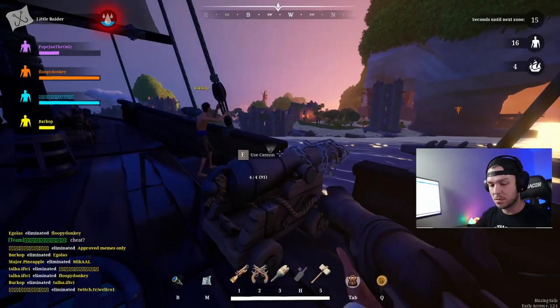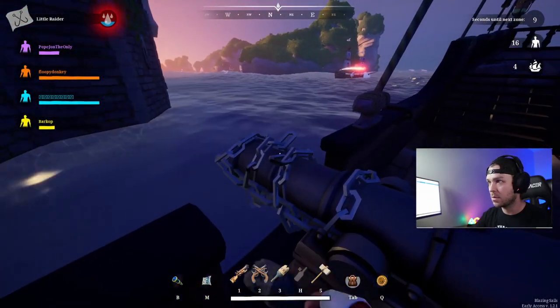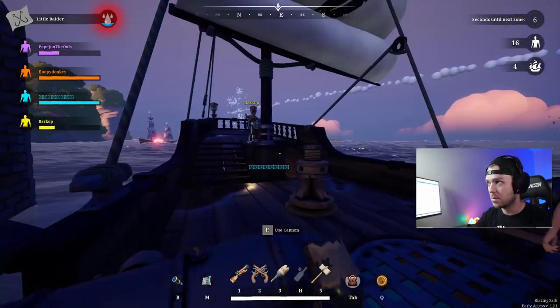The third cannonball is the trap shot — it immediately drops the enemy ship's anchor on impact. That's huge against a fast Junk ship, bringing it to a halt so you can close in and do damage while they're busy pulling up the anchor. Cannonball number four is the anti-cannon chain shot — it locks up the opposing team's cannons. You don't have to hit the cannons directly; hitting anywhere on the ship will lock the nearest cannon.